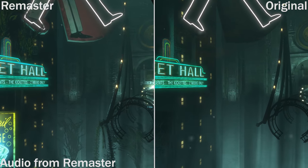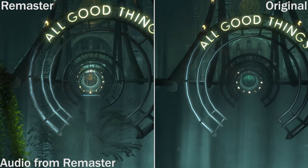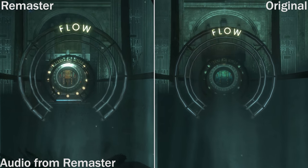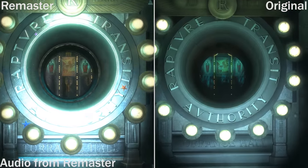And again, a lot more seaweed and aquatic plant life coming in as we enter Rapture here, which is absent from the original version of the game. And you can also see a cheeky little starfish on the right there.